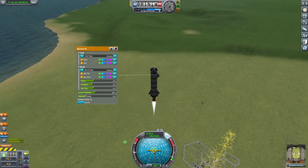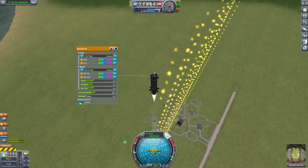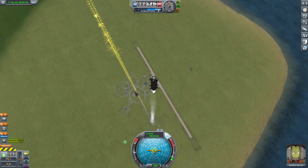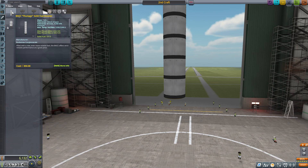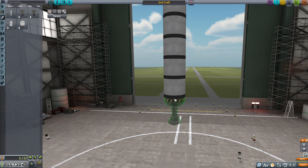What I recommend is: if there is an explosion, if your astronaut dies, if a launch is unsuccessful, don't worry about it. Just create a brand new rocket. Once you return to the space center and the vehicle assembly building, you should still have your rocket there ready to go.